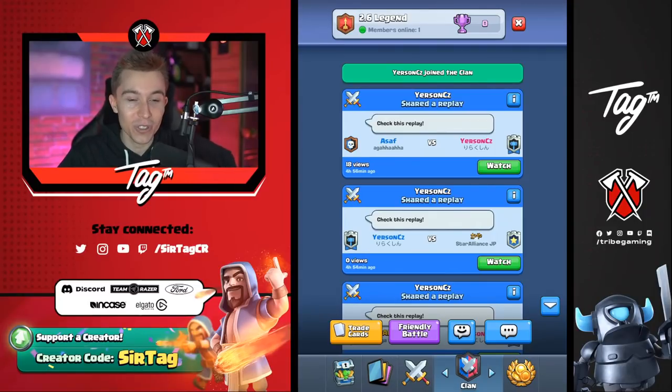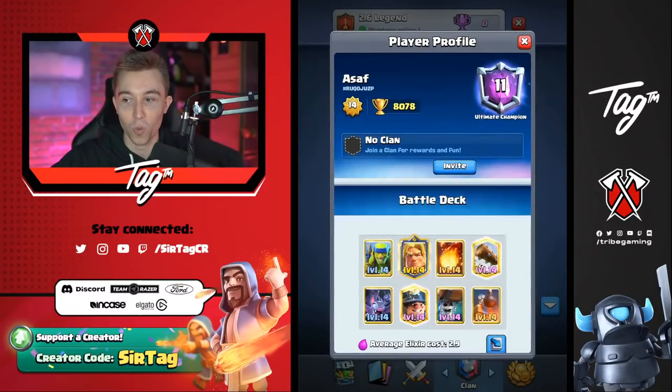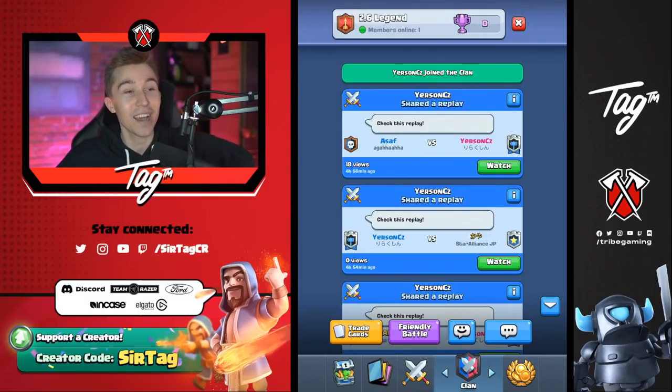If you guys don't know who Yursun CZ is, he is one of the best, if not the best 2.6 player of all time. This guy is incredible. He has won a lot of matchups that are incredibly challenging, especially against people like Usopp who has been number one in the world numerous times. We're going to break down some of the best 2.6 Hog Rider gameplay you'll ever see in the game, and we're giving you inside knowledge and tips from someone who was a former pro.